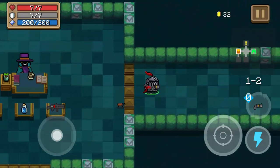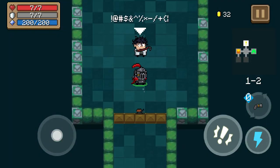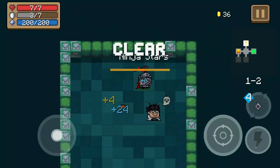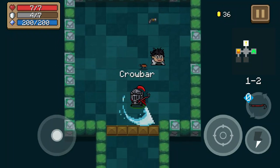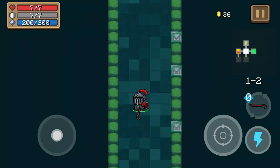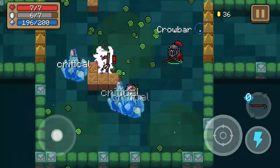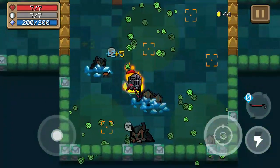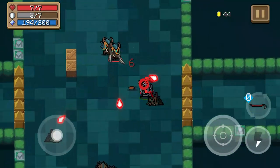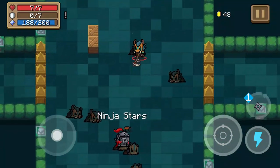Oh, this weapon sucks — it wastes so much energy for only two damage. Let's fight this guy. I don't know if I like the crowbar, but I'll take it. It's a melee weapon, which is nice because they can destroy bullets. Let's set up more of a chain reaction — that's what I like.